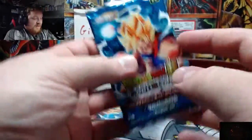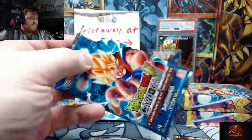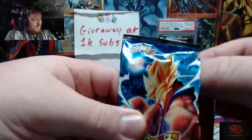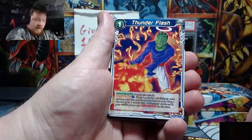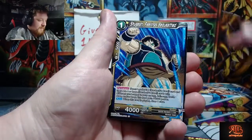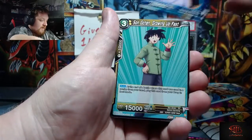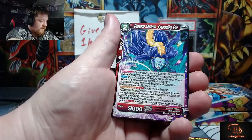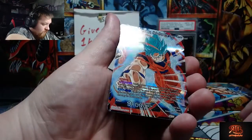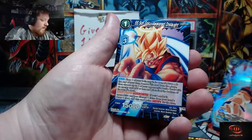Also if you guys are having a hard time finding them — Walmart, Target, your local card shops probably have them. They're probably gonna go fast because of that God Rare, and it's a new era of the game. We got some Pikkon action — and granted Pikkon's in that SPR, that SPR is clean. I see a holo pattern but that's probably just the reverse holo.